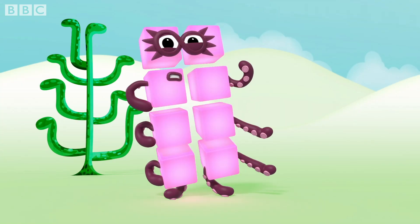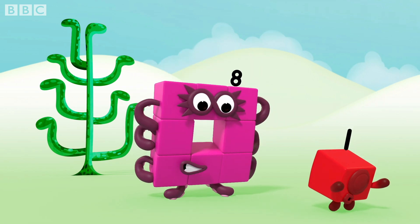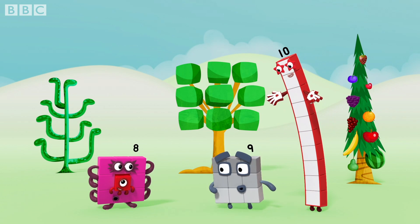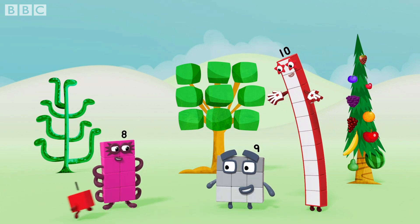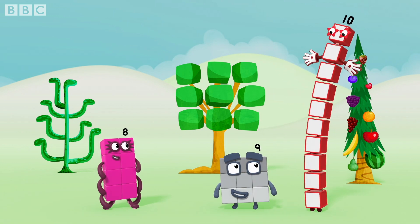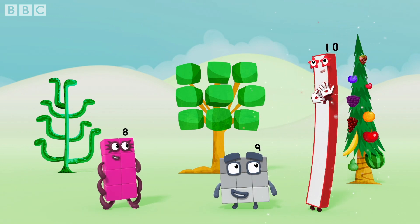Eight is made of eight blocks. And if you add one more, nine is made of nine blocks. I'm a bigger square than four. I'm eight ones. And I'm nine ones. And I'm ten ones, which means I'm one ten.